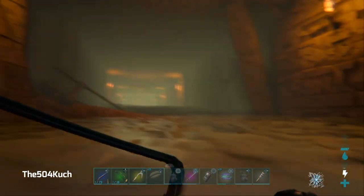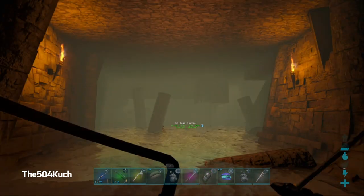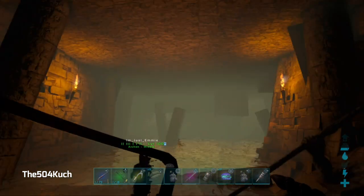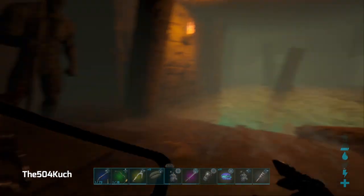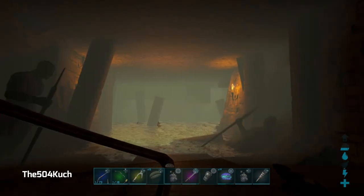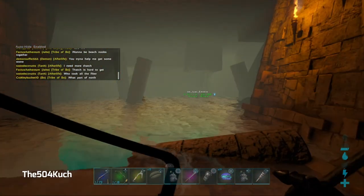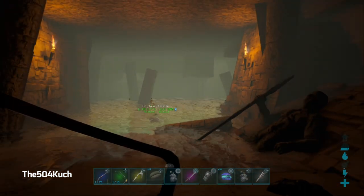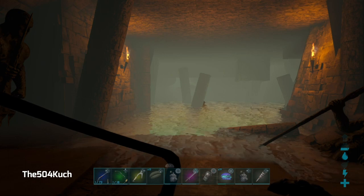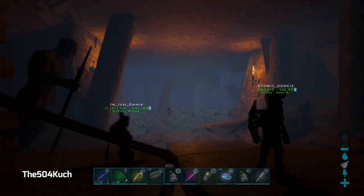Dookie couldn't get down in time — our first casualty. We're going to try and get him back in. He'll have to go back and type the password. All right, we had some technical difficulties with Dookie; he couldn't find the hole but he found it finally, so we're good.